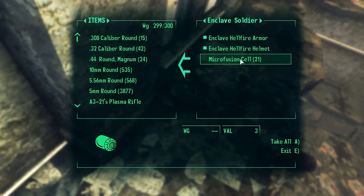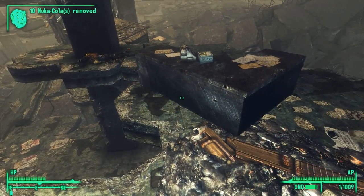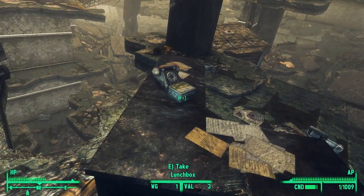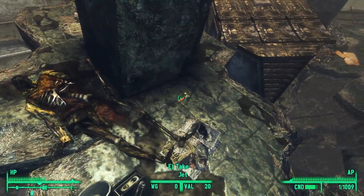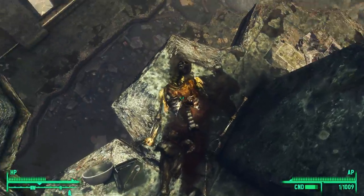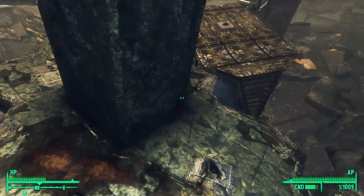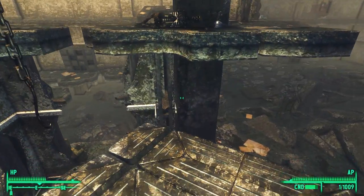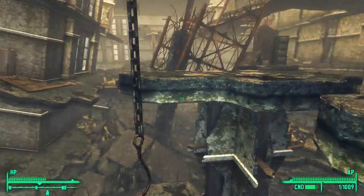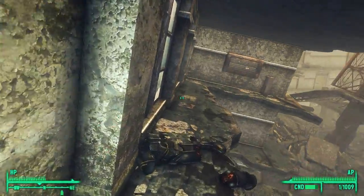Here's an enclave soldier — he had Nuka-Cola, so we'll take that. We can't take his armor because we can't repair our stuff with his. There's a lunch box, jet, and a skellington. He doesn't deserve to be up here — let's throw him overboard. Oh, it's a deathclaw cage. I think we can hop over... nope, I guess we can't. We'll go over there later.